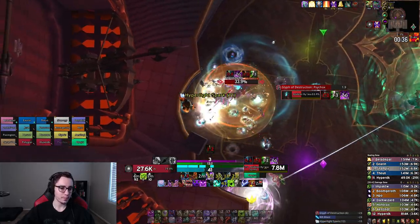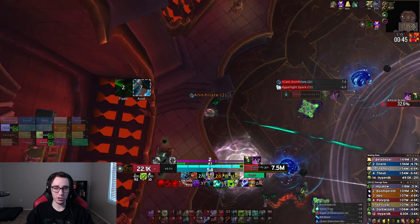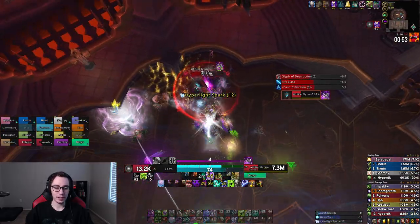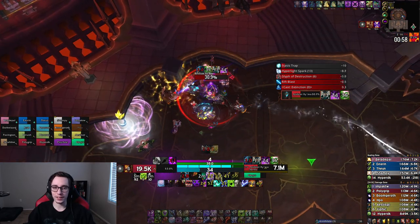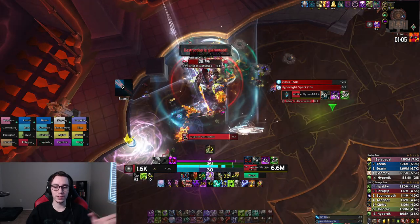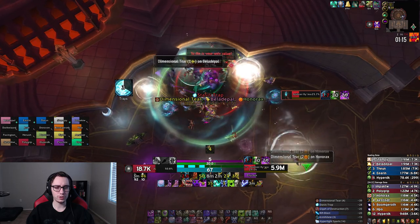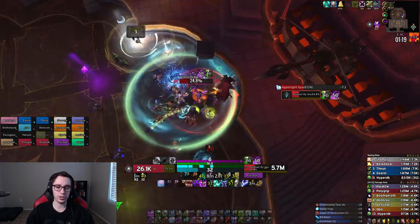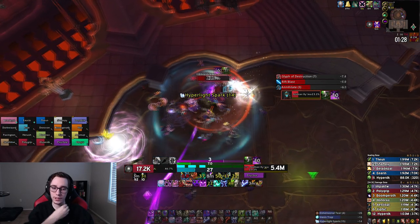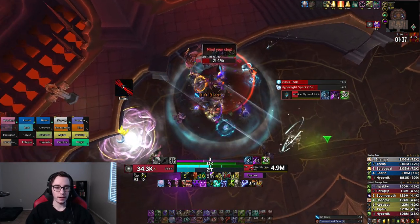Then we move on to Artificer. During testing we saw pretty much until the second hard overlap in phase two or three. A lot of people were looking forward to this fight because of how mechanically intense it is - it comes down to perfect execution: coordinating people carrying seeds away from the raid, dodging fixating ghosts, dropping portals correctly. We went through a few different strategies, including initially tanking the boss at the entrance, before settling on the strategy you see being used nowadays.